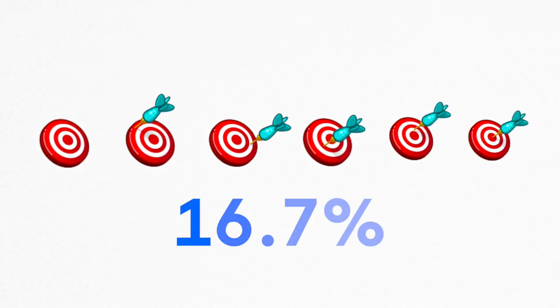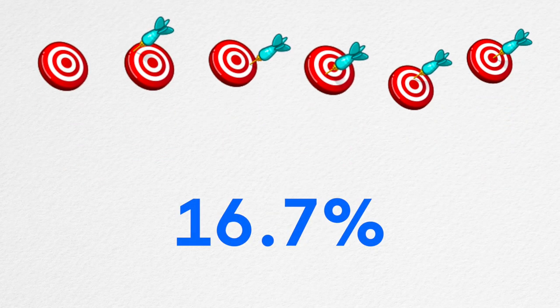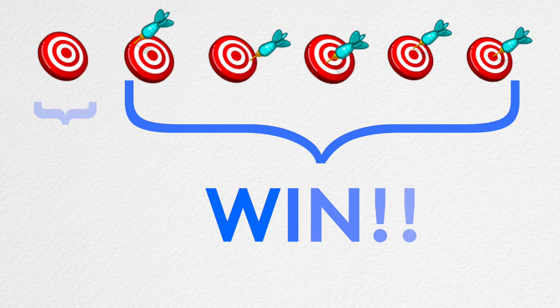Here are the 6 possible outcomes of a dart throw: miss completely, hit the outer red ring, the outer white ring, inner red ring, inner white ring, and bullseye. You have a 16.7% chance of hitting any one of those targets, but you'll win Skycoin only if you don't miss.